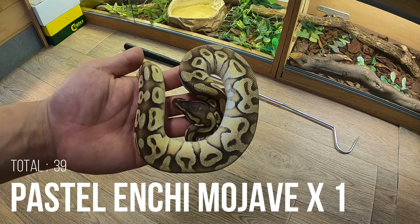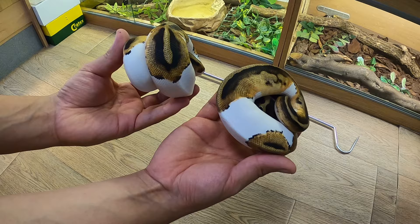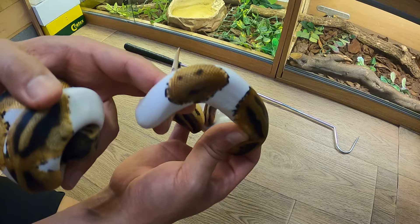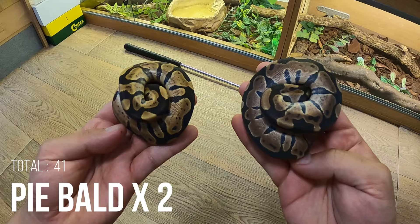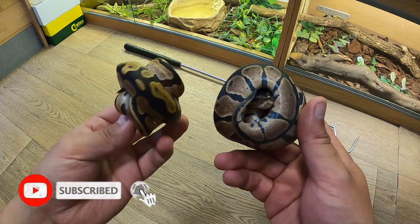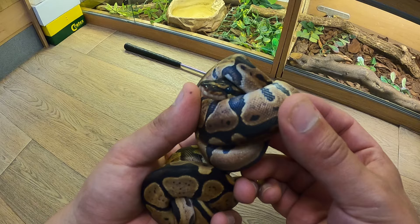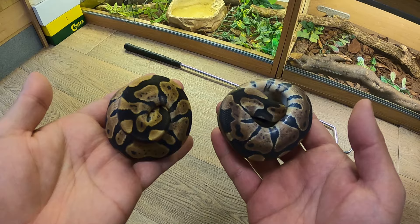Through the ball python collection again — pastel enchi Mojave. This one is a 2018 female. She's got a smiley face marking which is why I kept her. That clutch was one of the smallest, but yeah, these are pied ball pythons.